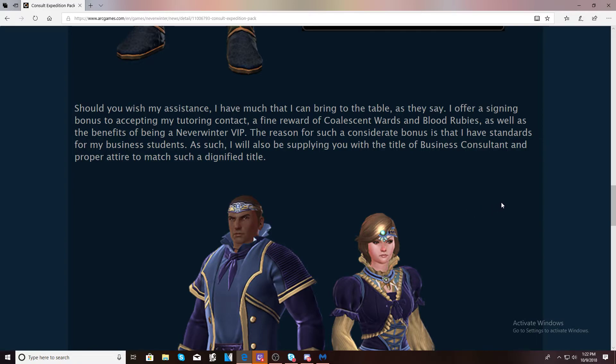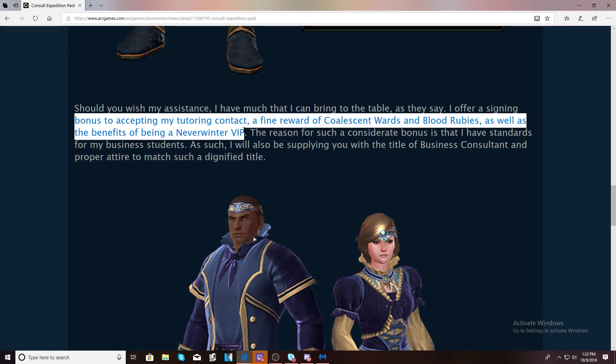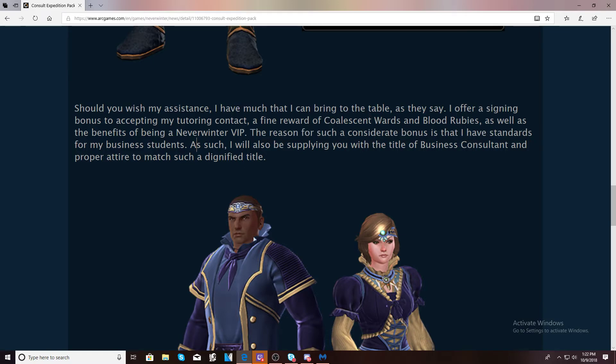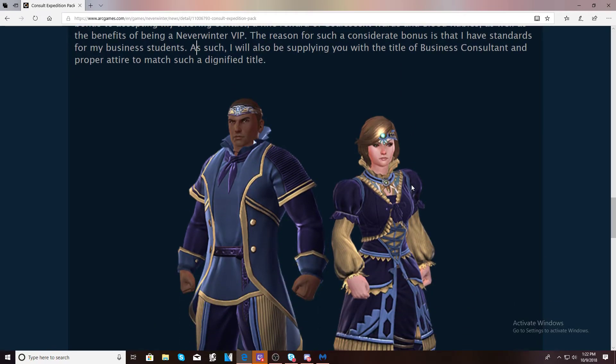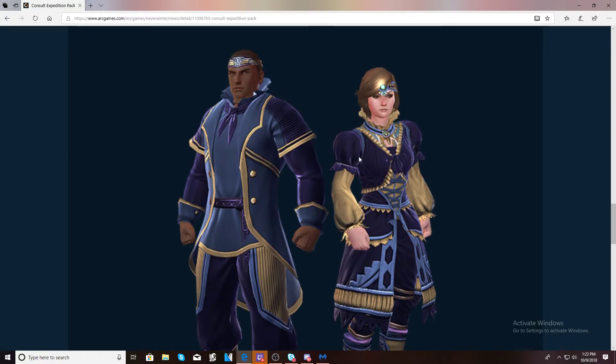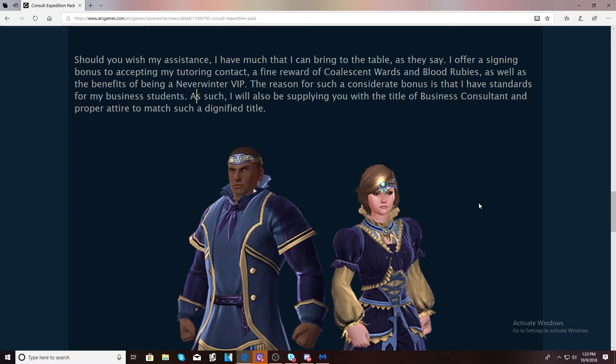Just like the other packs from previous modules, this one is offering you bonus things for purchasing it. By accepting the tutoring contract you get a signing bonus: a fine reward of coalescent wards — which is probably 5 — and blood rubies — which is probably 20 — as well as VIP, which is normally 30 days. You also get a title of business consultant and a proper attire for that title, so I'm assuming a nice little fashion set to go along with the Mod 15 bundle.